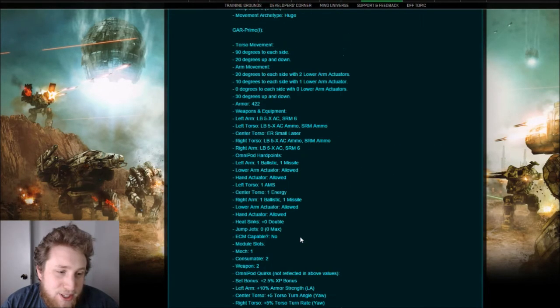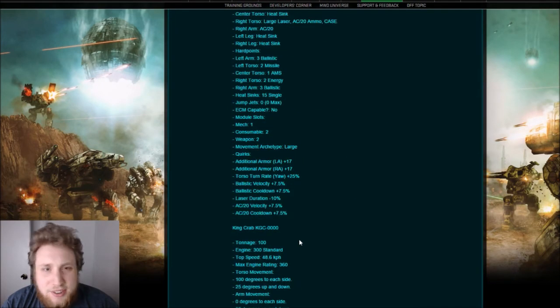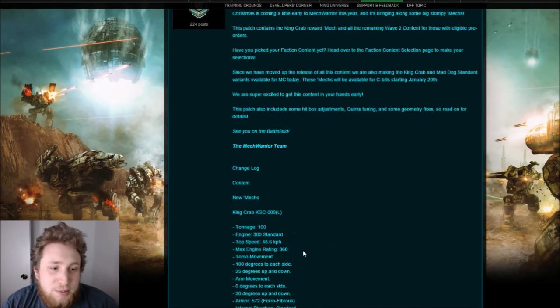We're looking at the Gargoyle and King Crab both being released — released-ish to pre-orders and for MC. I'm going to put up master guides on each of these today and/or tomorrow. I'll probably put up one today and one tomorrow, but maybe I'll do something different. So it's going to be a lot of work for me in the next couple of days, but you can expect two master guides, a tier list update, and who knows what else. There's probably going to be something else.